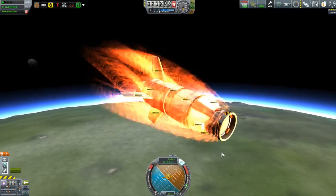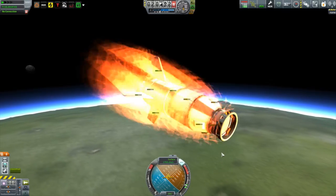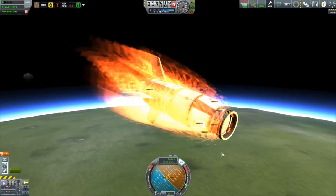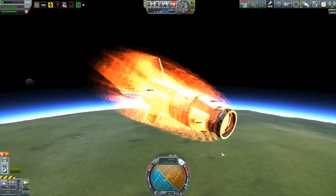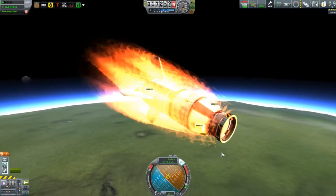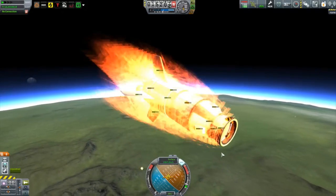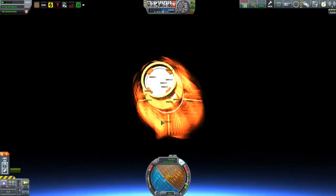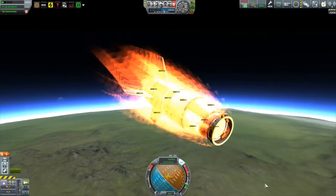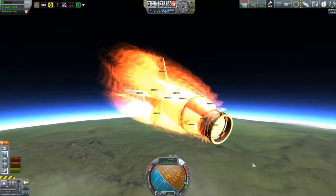Here we are blazing forward, approaching the lower part of the atmosphere. Temperature gauges are everywhere, with one at the front getting very hot. Something exploded — I think that was one of our smart parts. The parachutes are still intact and nothing is overheating on them. That's all that matters.